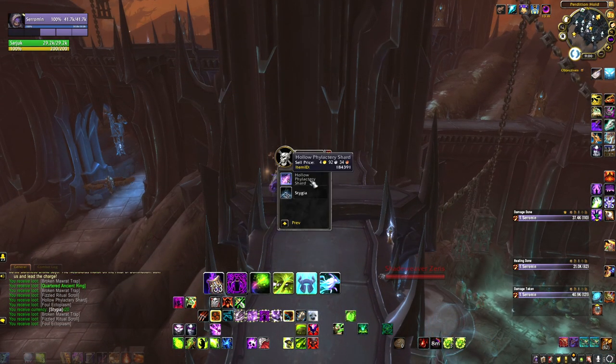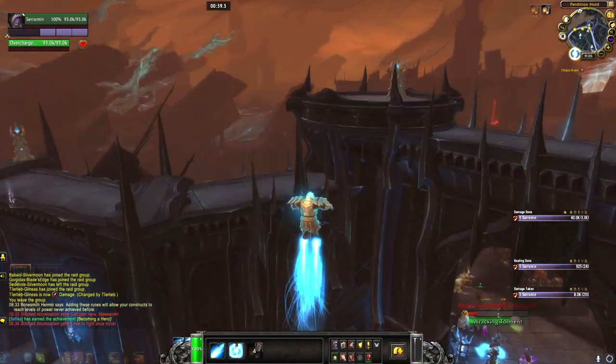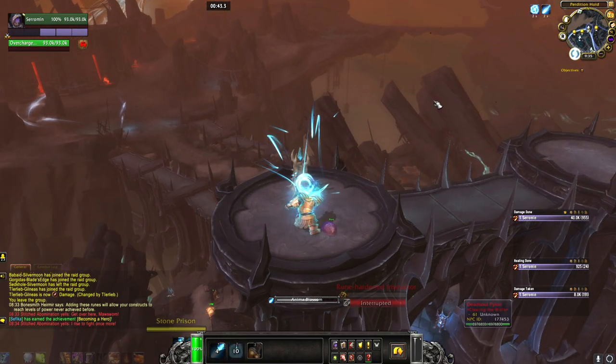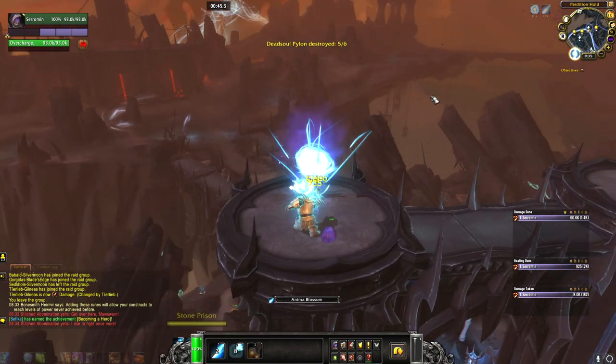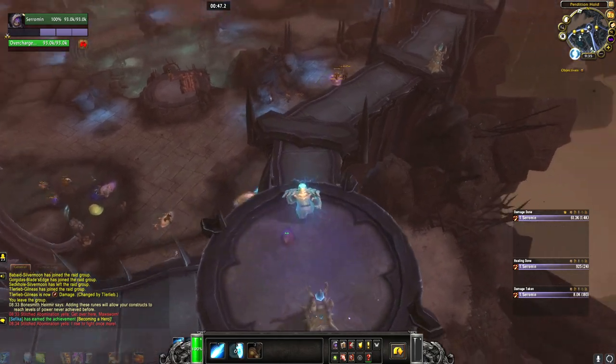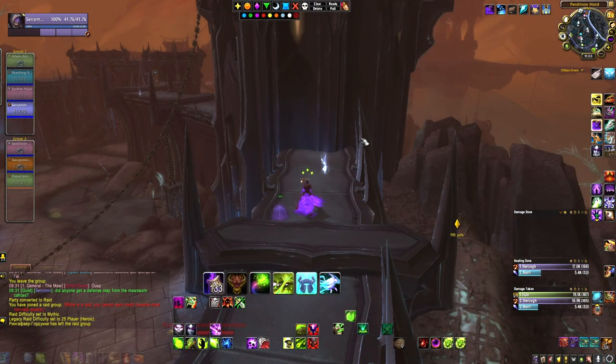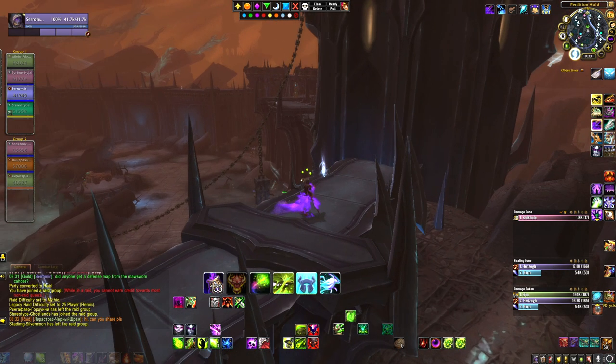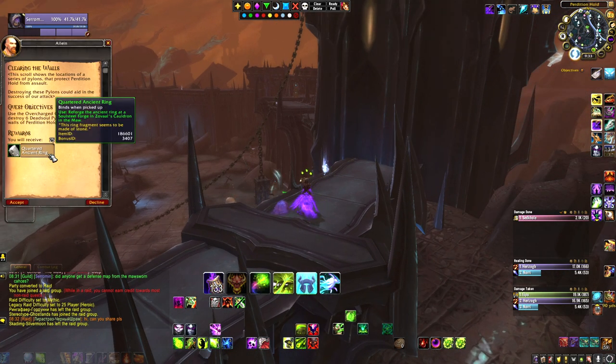The quest is a nice and easy one — you are just required to destroy six dead soul pilots. But before trying to look for this defense map, make sure that you have completed 'Putting a Plan Together' as mentioned earlier. There is also a chance you may not get this map from any of the chests, but luckily it can be shared if you know someone who did get this quest.